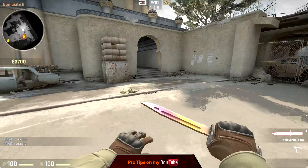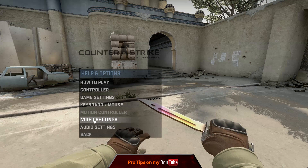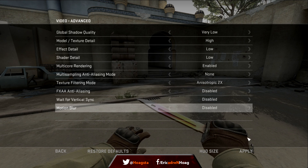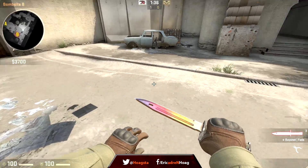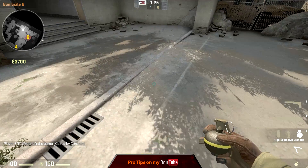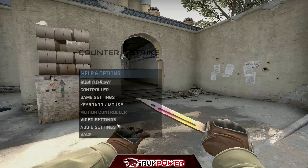Shader detail probably has the biggest effect on making your game look nice and making your skins look nice. It improves your skins, your models, and the map. It does affect gameplay, which I'll get to in a bit. On high, you can see the sun actually glistens off my knife. With very high shader detail, you get shadows from the sun, grenade shadows move, and it adds a nice effect on the floor in tunnels.